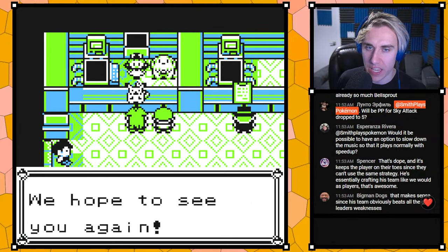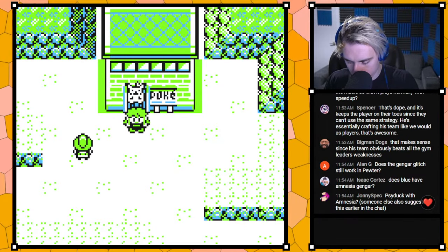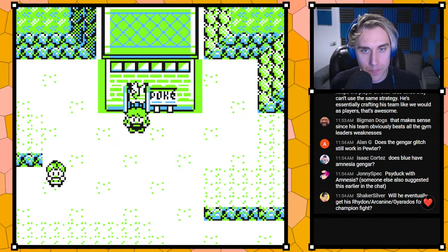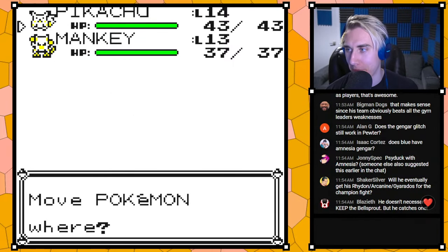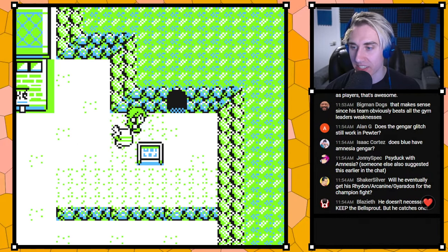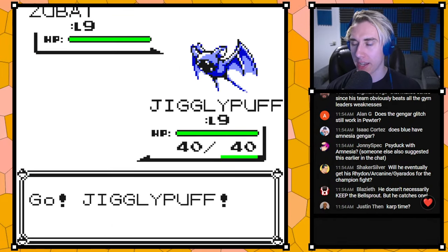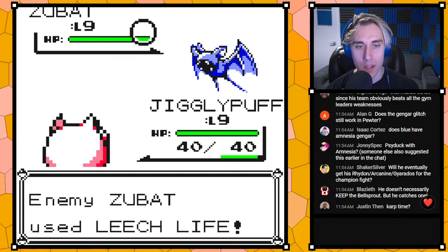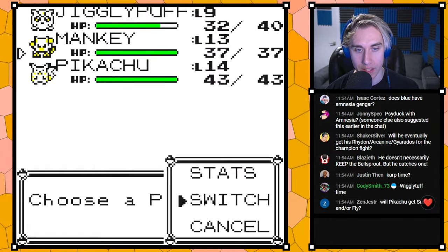PP for Sky Attack probably dropped to five — that's probably right. We have Pikachu, Mankey, and Jigglypuff. I've never run Jigglypuff before, so I'm curious to see how it does. Heading into Mount Moon — this is definitely feeling like the best iteration of the game so far.